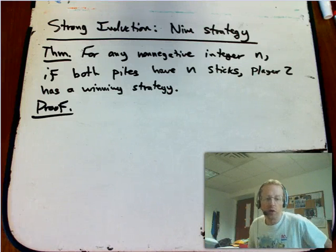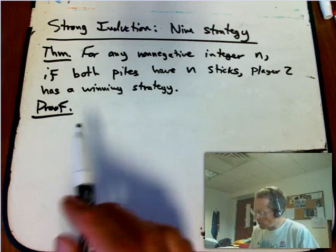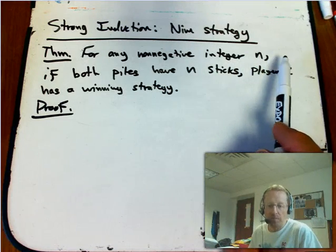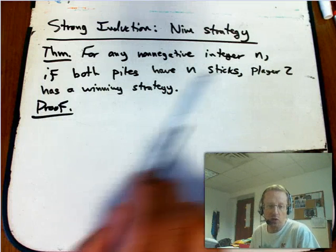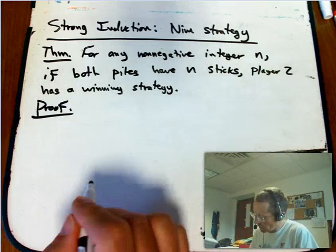Let's prove carefully that the mirroring strategy is a winning strategy. Here's the theorem: for any non-negative integer n, if both piles have n sticks, player 2 has a winning strategy. The proof is going to be by strong induction.